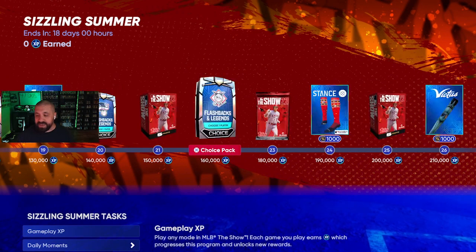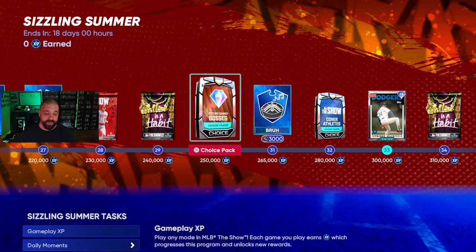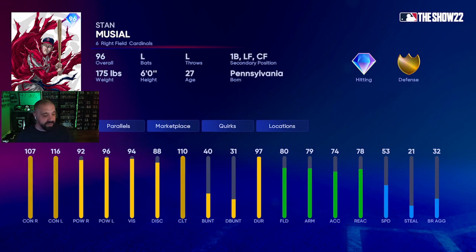Scrolling further down, we have the Sizzling Summer bosses — four of them — and you can earn this pack two different times. The first option is Stan the Man Musial from the Cardinals, 96 overall. Contact right/left is 107/116, power right/left is 92/96, vision at 94. His primary position is right field but with 53 speed I wouldn't put him out there. He can play first base, left field, and center field — a very good card, he was nasty last year.